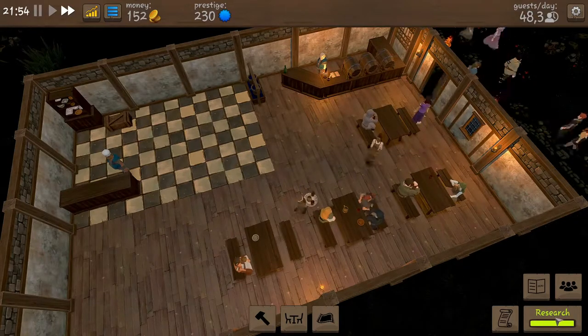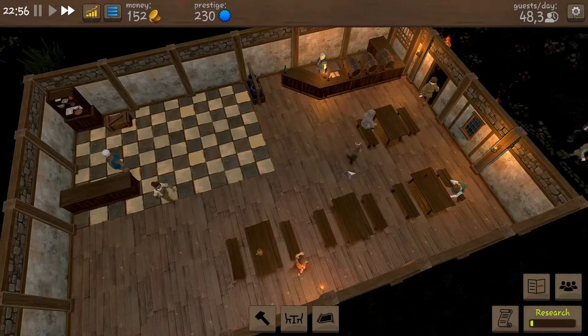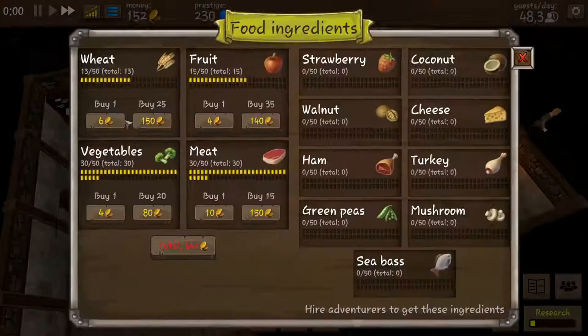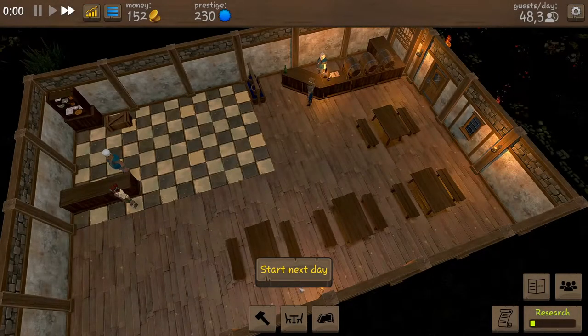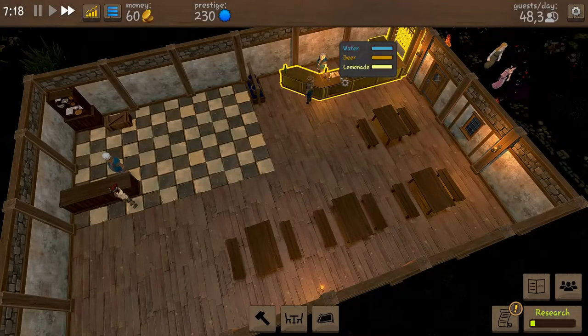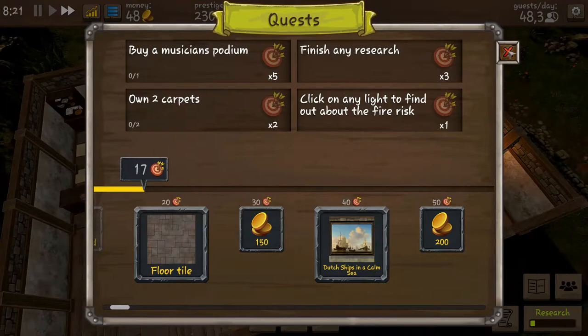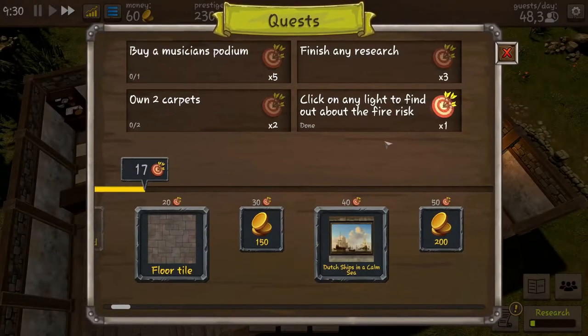Research is coming along nicely - it's done, let's start a new one. We made some money even though we did a few investments. We can't totally refill the kitchen straight away because that is very expensive, but once done it'll be cheaper since they won't eat everything all the time. Let's start a new day in the plus - we can do a little refill so everything is filled up. New missions - click on any light to find out about fire risk. We've done that mission now so let's get that point.